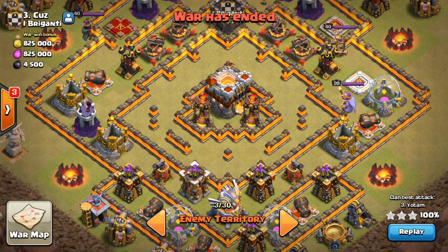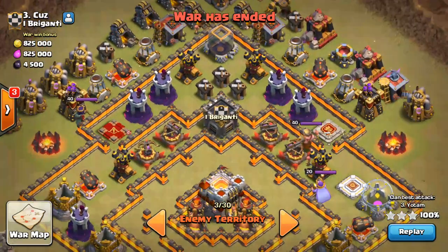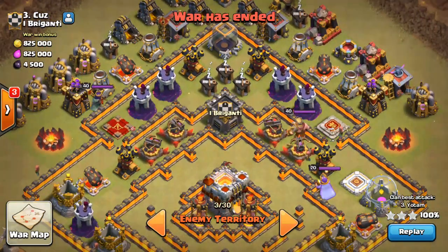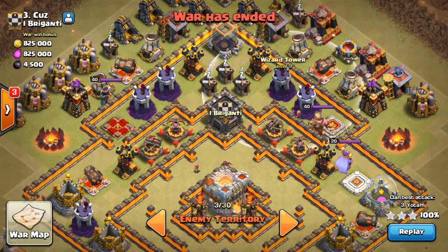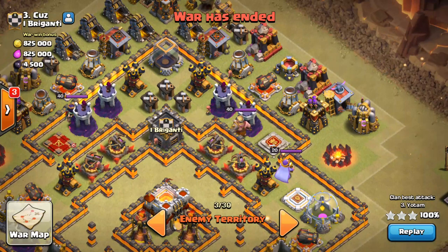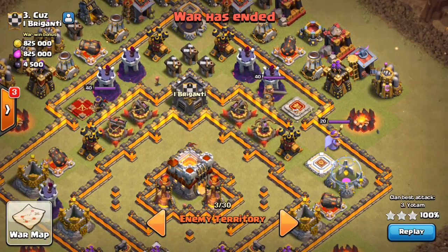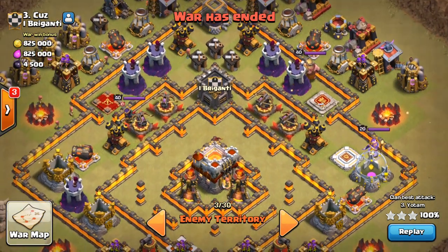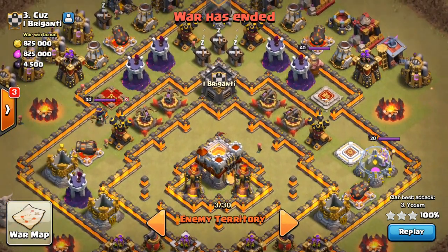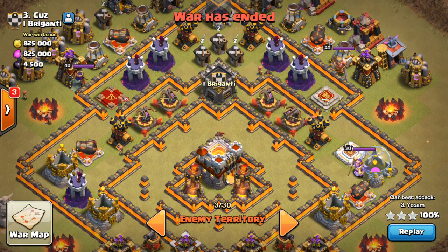With Mass Miners, you can essentially ignore the heroes because the Miners will aggro to them as they progress through the base. The main hazards in this attack are going to be the Wizard Towers on the backside. Having those towards the end of a raid can be pretty difficult because they can pick off groups of Miners, especially when they're grouped up together. So those are something to watch out for.